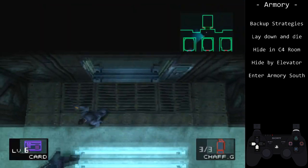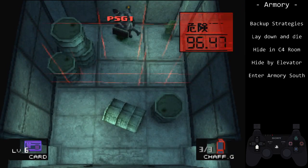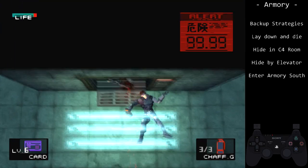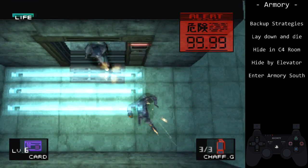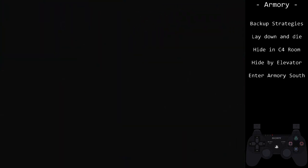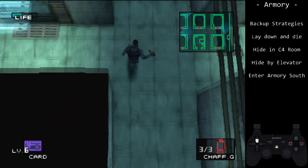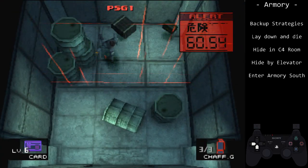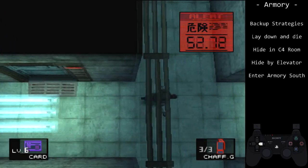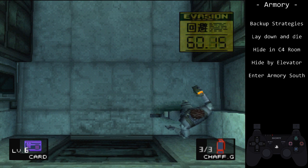Let's go over backups. Any backup will lose time, but it is better than resetting the run. You can run to armory south to reload the room — this can be annoying if you have slow load times. When returning to armory, go up the third column to avoid being spotted. You can also wait out the alert either in the C4 room, Nikita room, or by the elevator. Picking up the C4 now can substitute for explosives later for Raven or weapon glitch.